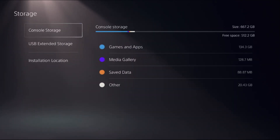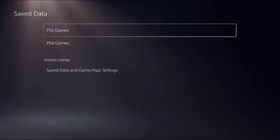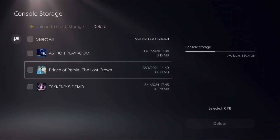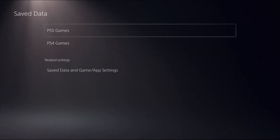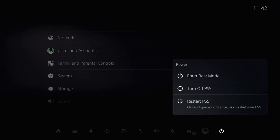Once done, go back to the main Settings and select Storage. From Console Storage, go to Save Data, then go to PS5 Games. Select Delete, choose the game you want, and delete the save data. Once done, restart the PS5 and the problem will be fixed.